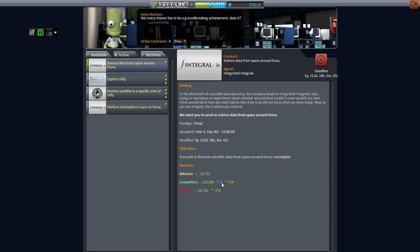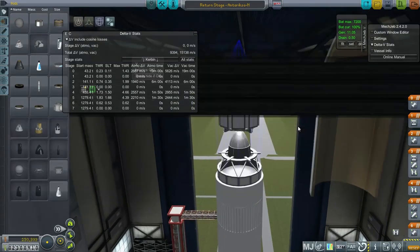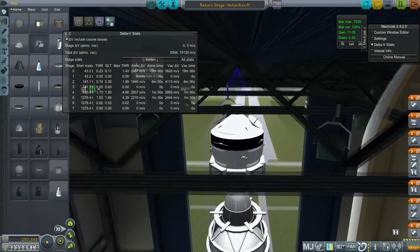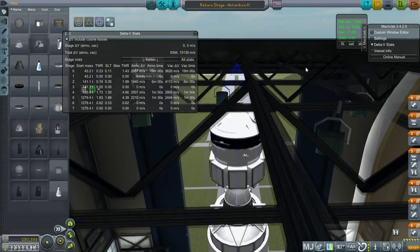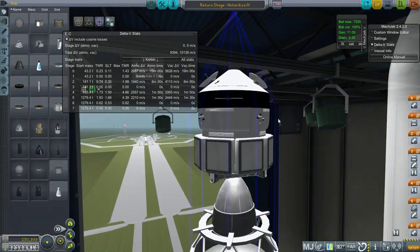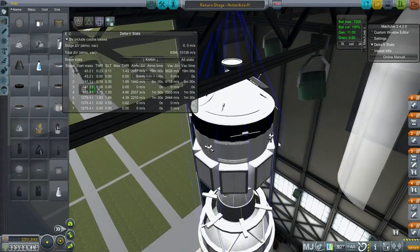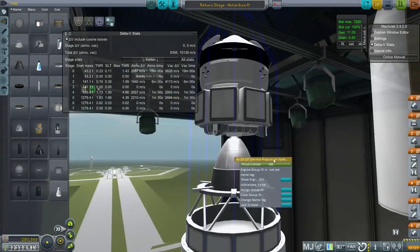Let's go to the VAB and take a look at the vehicles. I've decided to split the mission into two launches, and that's actually because when I tried to put it all on one launch, it crashed the game whenever I brought it out to the launch pad. So there'll have to be two launches. It looks like I have a built-in limitation on how big a rocket I can build before the game crashes. This is the return stage — this is what's going to bring the probe back, and the probe is going to have to dock with this.